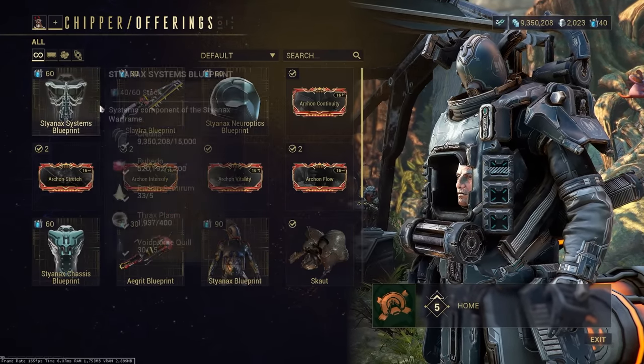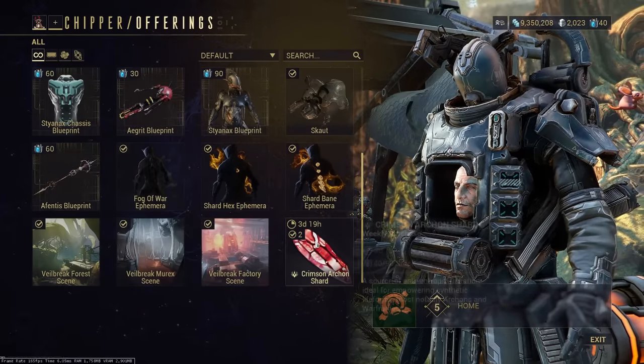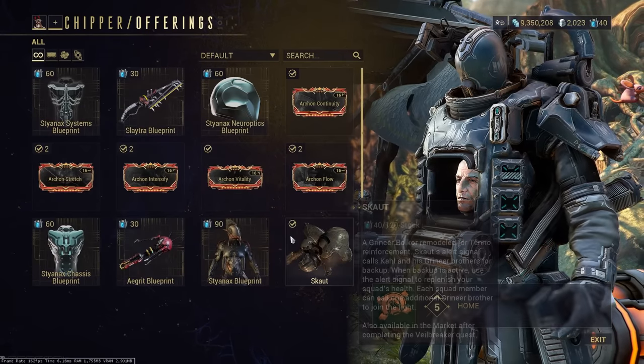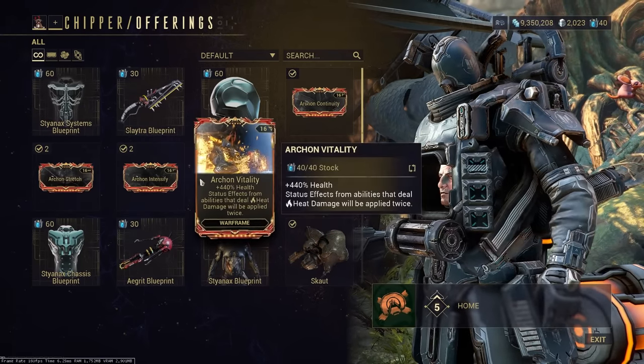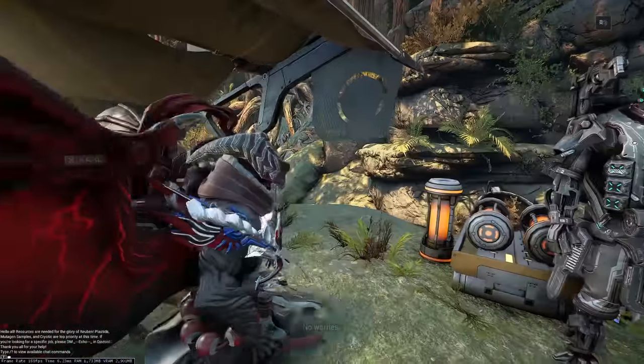This is also where you get Styanax and his weapons, as well as some other cosmetics and loot. Pick up the items and the Archon mods if you like them, and don't if you don't.